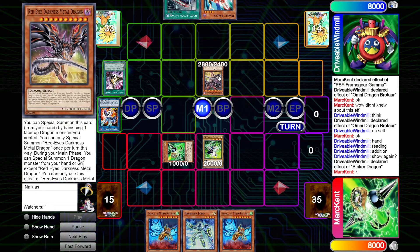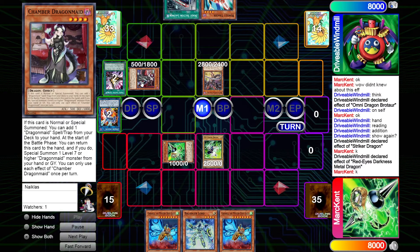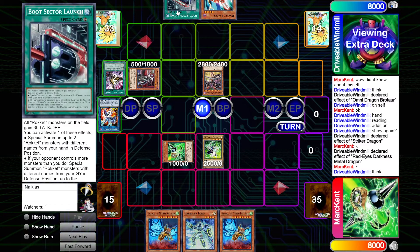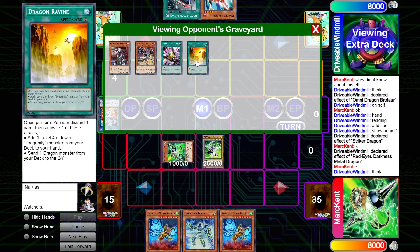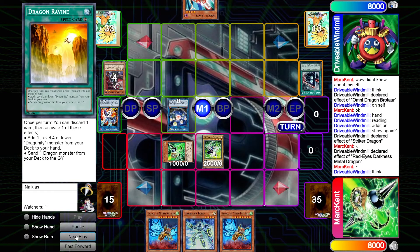Striker Dragon is banished to special summon RDMD. RDMD activates to special summon Chamber from the graveyard — unfortunately Chamber's effect was already used so it won't be able to activate this turn, but it's just going to be used as link material. Windmill links those two off, I assume into the Heretic Seal — they're only on one copy of Ravine so Romulus wouldn't make sense, and they don't have anything they want to discard for Romulus or Ravine anyway. Boot Sector comes out, special summoning the Tracer.